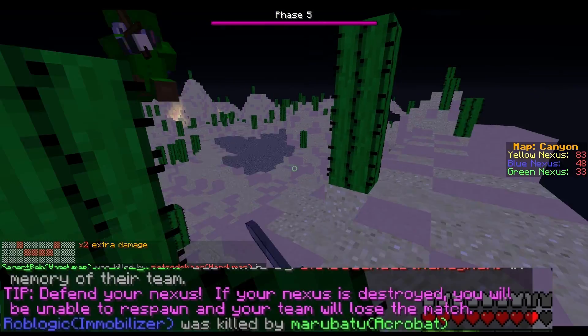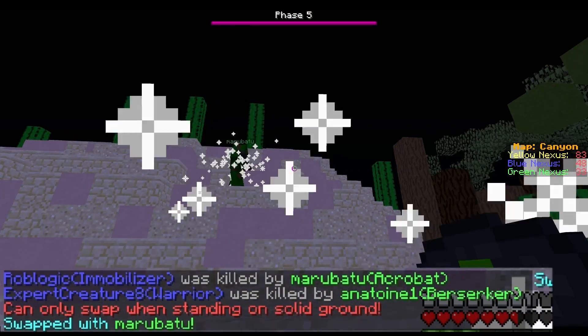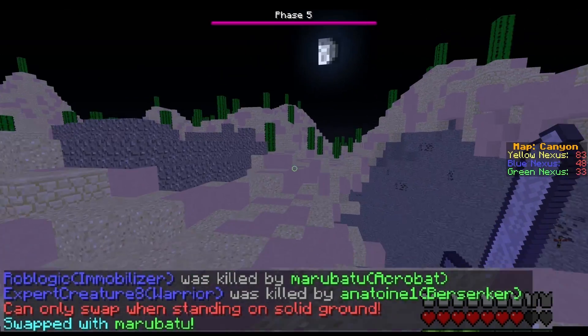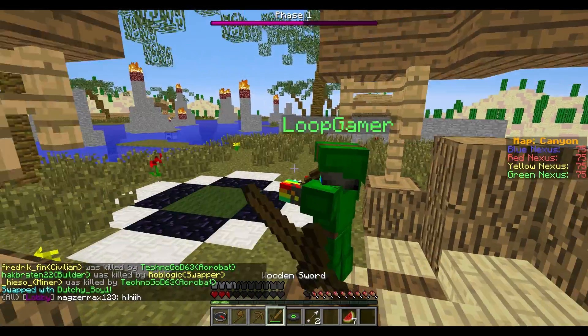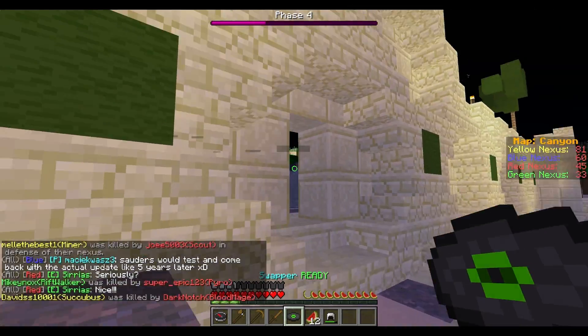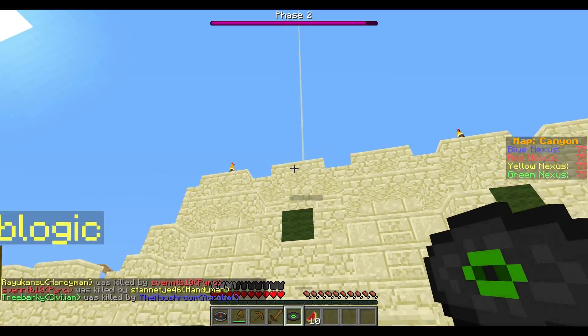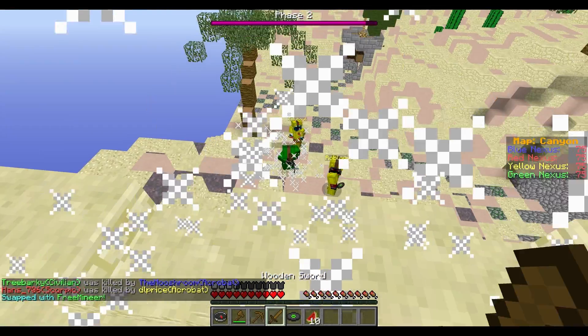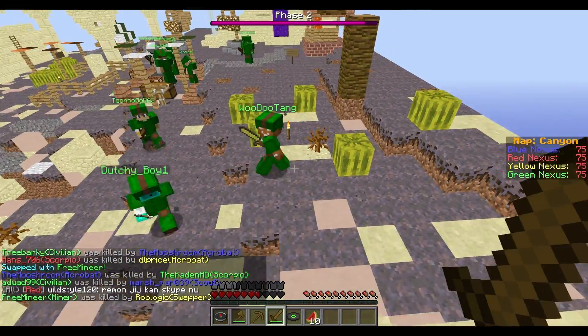When using the Swapper ability, you have to be standing on the ground, otherwise it won't work. This prevents you from jumping into the void and swapping with someone. The recharge on the ability is only 20 seconds, which isn't that long. The class is good if you want to lure someone out of a hiding spot. It's also useful if you're attacking an enemy base and want to get inside — you can swap with one of the guards on the wall, meaning you don't have to go through their entire defenses.